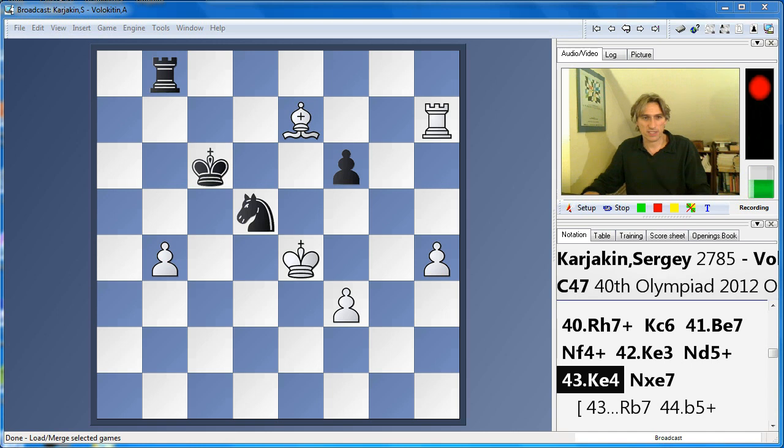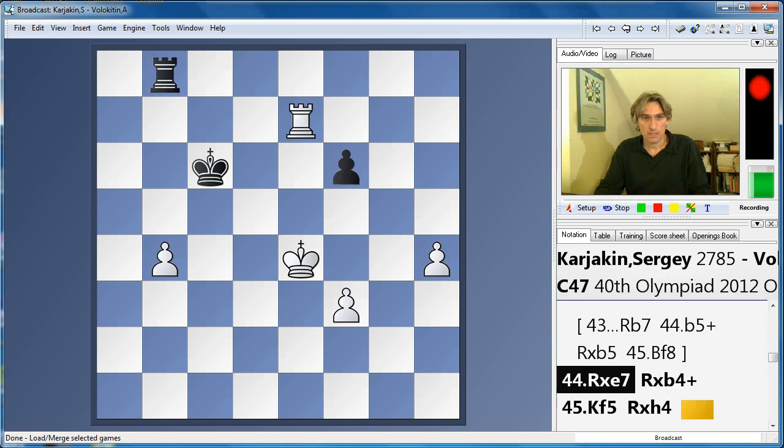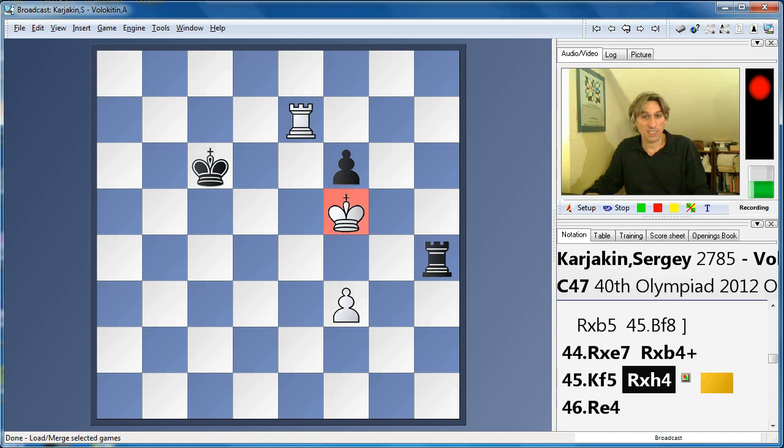You can see that Karyakin, with the white pieces, is two pawns up — he's got three pawns against this one pawn. Volokitin found a way to simplify; he took the bishop on e7, winning both pawns back. So it's now rook and one against rook and one — it couldn't be closer. But of course there's only one player that can win this, and that's white, because his king is right next to this pawn and black's king is far from the action.